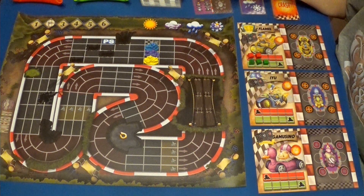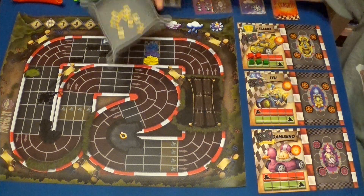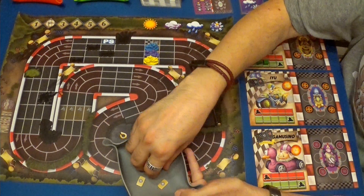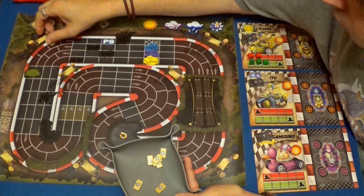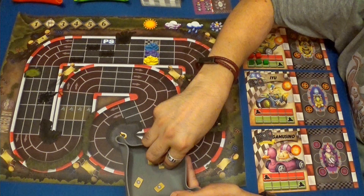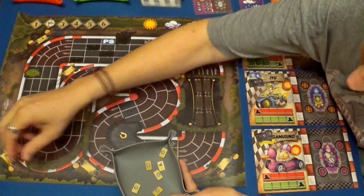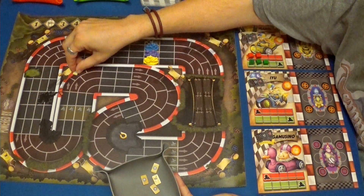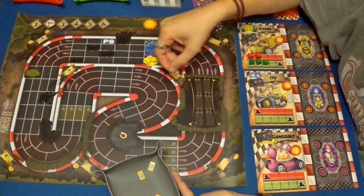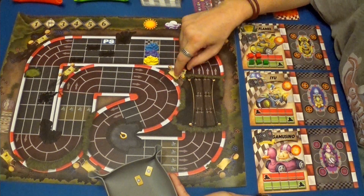Antes de empezar, una cosa que se me olvidó hacer en la primera parte porque no tenía las fichas preparadas en la mesa: cogeremos las fichas de nieve y pondremos una en cada curva. Esto nos indica que podemos coger una velocidad máxima de 5. Ya se sabe que con nieve se tiene que ir más despacio.